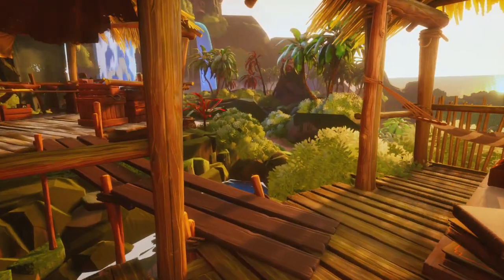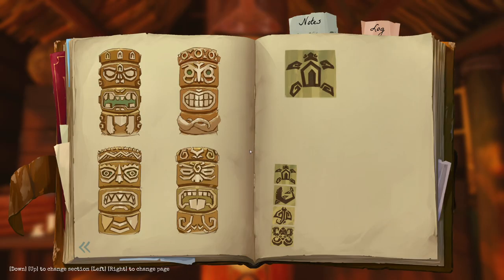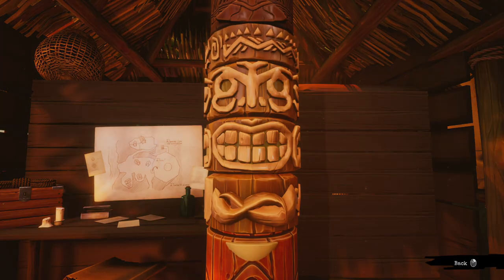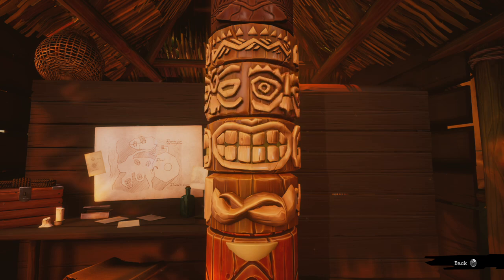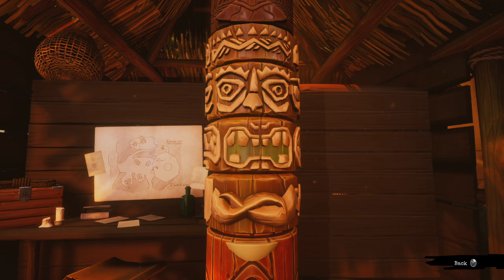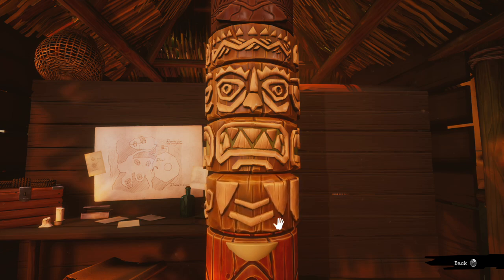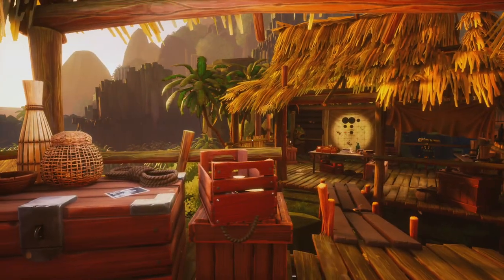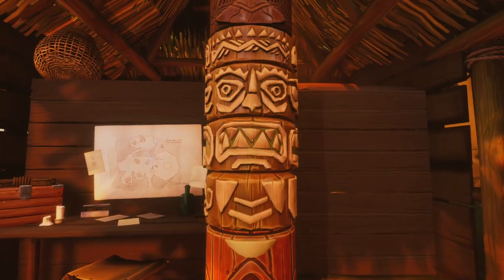Any marks on there? Jeepers. A stranded ship — anything in the notes? I suppose we could continue with the Tiki, see if we can get something to react here. Those two haven't done anything. We go for this other character here with the zigzag.